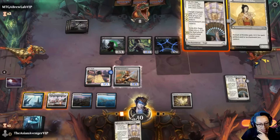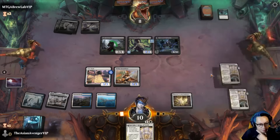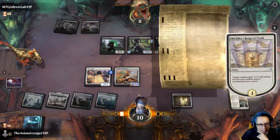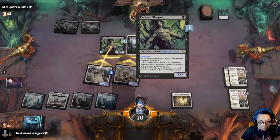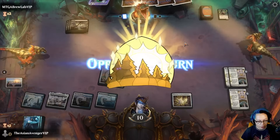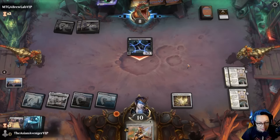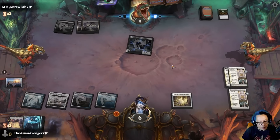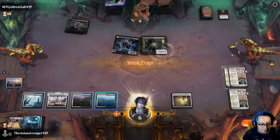Wait, I can make the chariot thing — and that can block. I'll just swing so that trades. Cut Down — that works. If they tap out here, that's going to be pain for them. Do they have removal? They're dead — they have to be dead. Yeah, they're dead now.